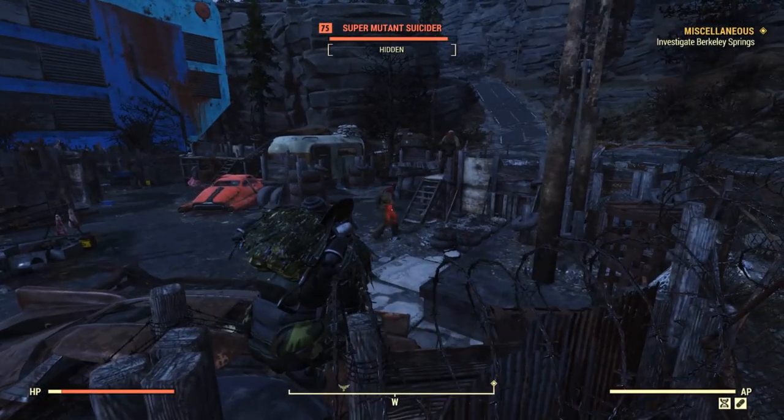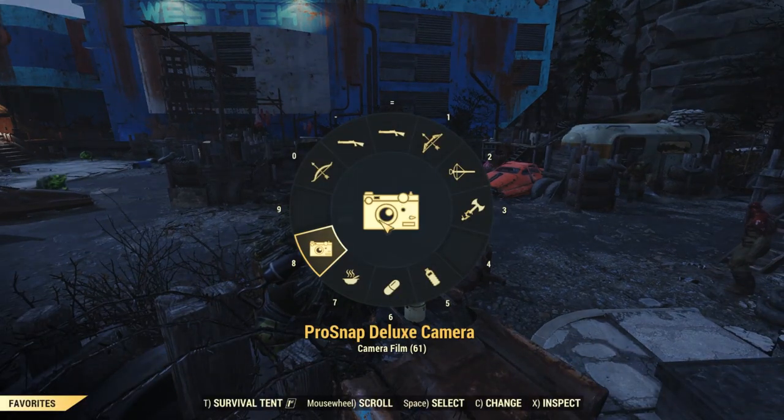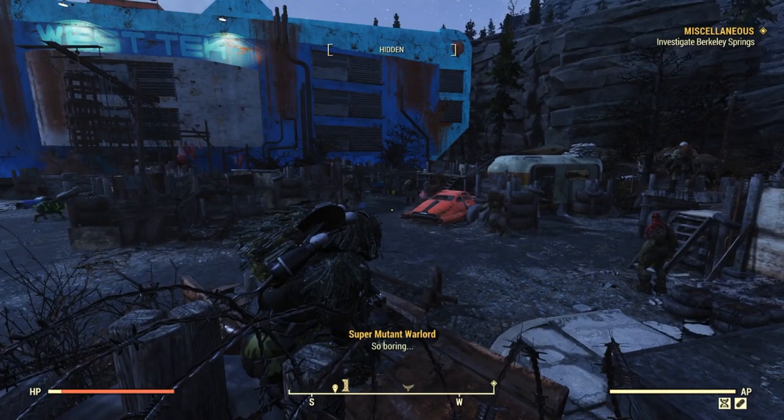We are here spying on a super mutant base and as you can see they don't really care about us. And that's basically the main good thing about the crossbow and bow — they are super super silent.